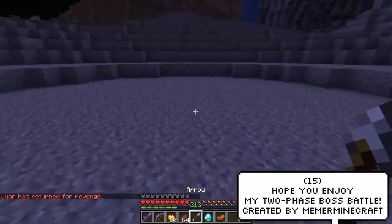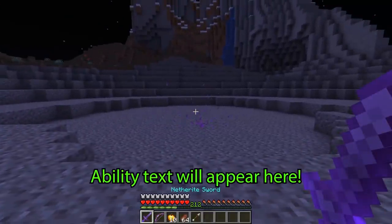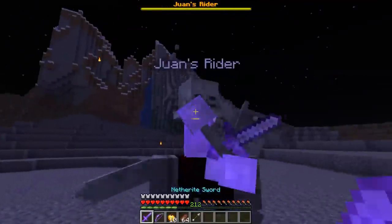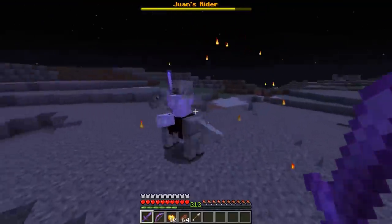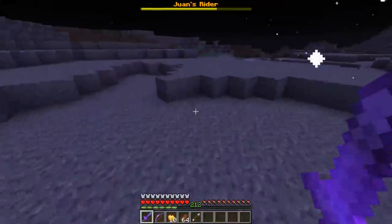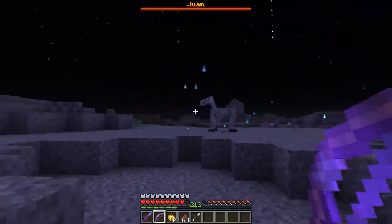We love a good boss battle on this show, and this one does not disappoint. Meme Minecraft has made a two-phase boss battle using command blocks and datapacks. The first phase is John's Rider and it looks pretty challenging. Once you've slain the first phase, you now need to tackle the horse, which isn't as easy as it sounds. Make sure you guys check out his post — his and everything else will be linked down below in the description.